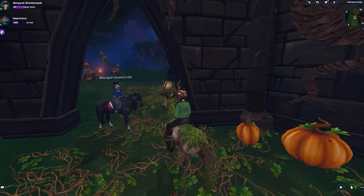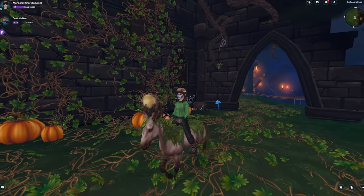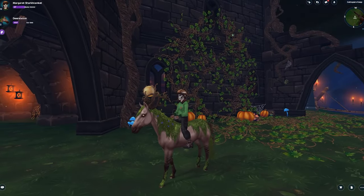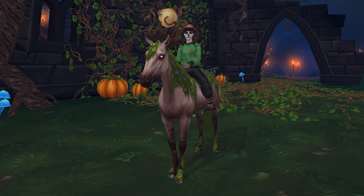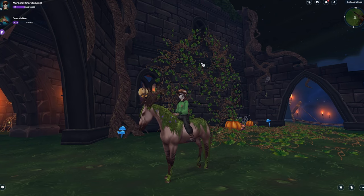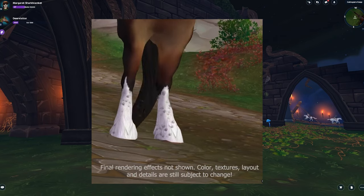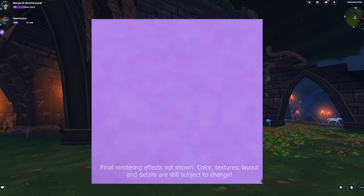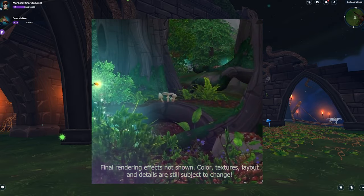We are also getting brand new animations. Star Stable spoiled a little bit of what Hollow Woods is going to look like, and this is the first official sneak peek that we got. The video on screen shows a horse and rider riding up to the brand new Hollow Woods, and even in that frame there are updated red bushes and also green bushes.